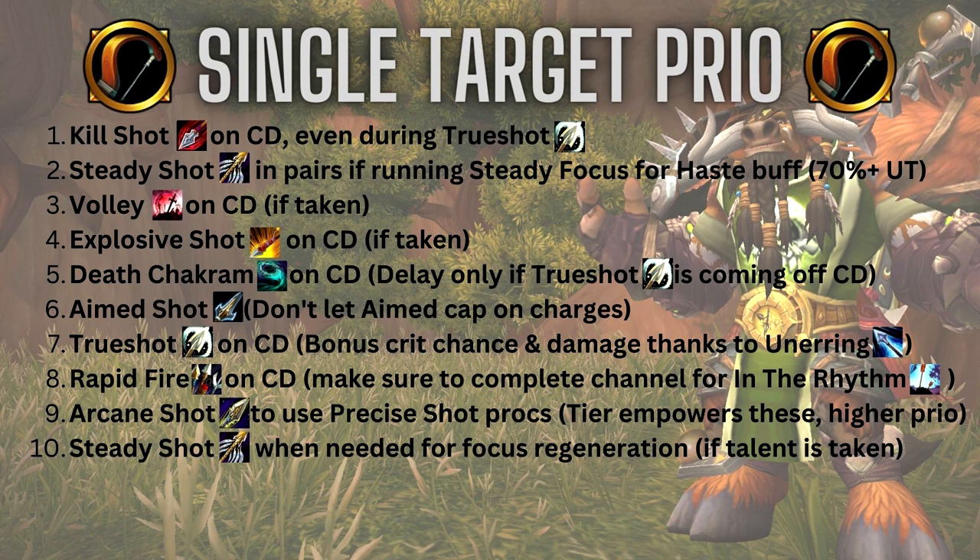Make sure you use those before you go into your Trueshot opener or burst phase, because that Trueshot window is so strong right now. Other than Trueshot, make sure you're letting your Rapid Fire completely channel to get that 12% In the Rhythm haste buff — you should be using that for both single target and AoE. If you're running with Steady Focus, make sure you use your Steady Shots in pairs. I do that before I go into a Trueshot but not during it unless I absolutely have to.